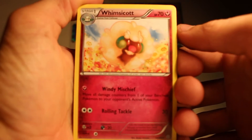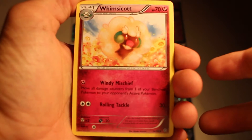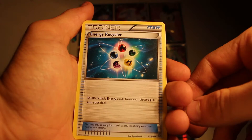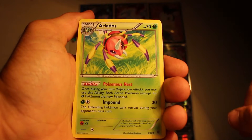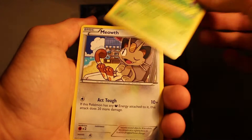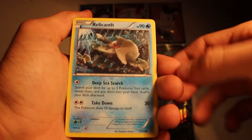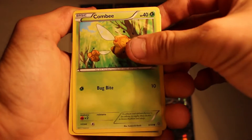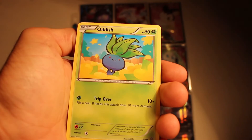Let's bring this closer — so we get a Wimscot. That picture is so light the camera can barely pick it up. Then we get an energy recycler — very cool. Aridose, Meow, Relicant, Kumbi, Inkay. Come on, come on — Oddish.